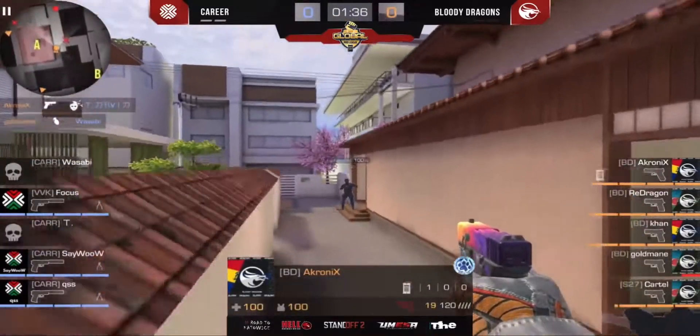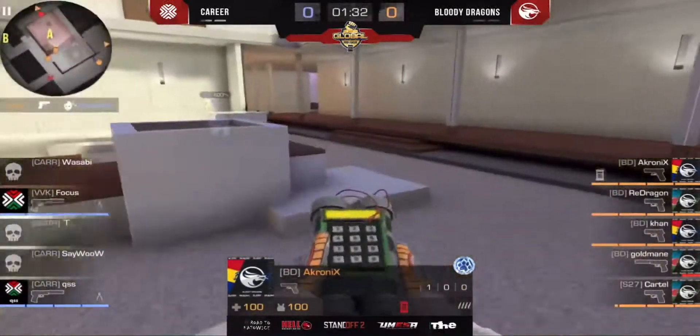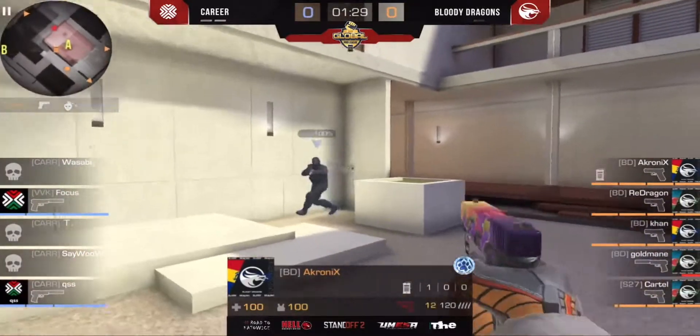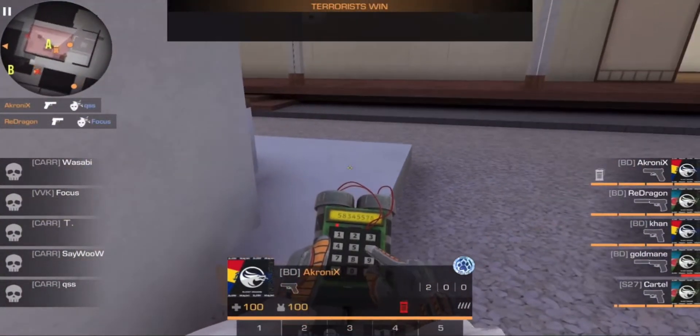Akron with the gold main — just two nice open frags, three open frags easily coming for A-side. Wow, so easy round.